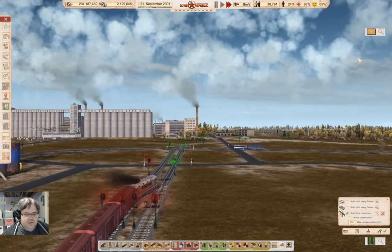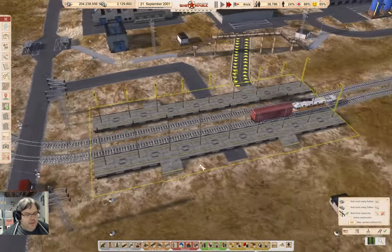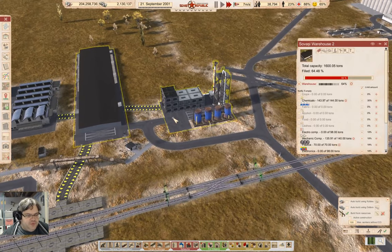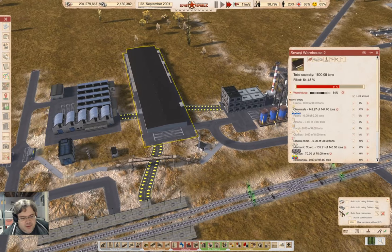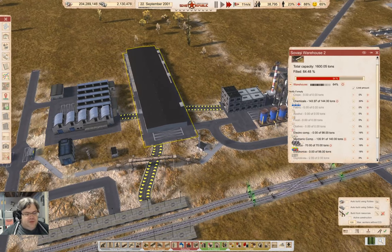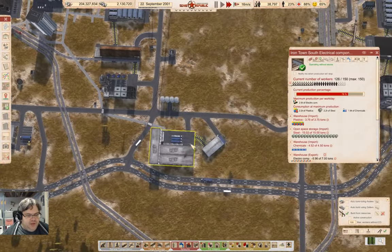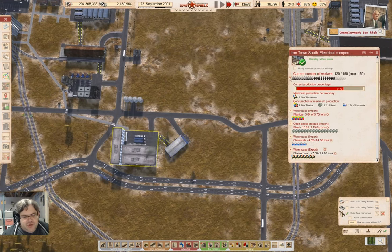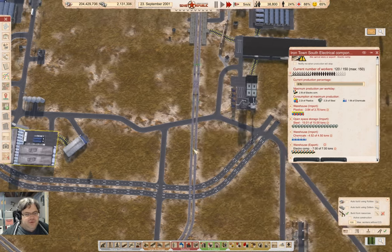So we're going to bring a bunch of mechanical components down, and stick them in here. Pollution warnings. If we look in here, we have 135 of those in there. Now we need these guys, which are here. So this needs an open storage, a warehouse connection, and a plastics connection. So that's electrical components.